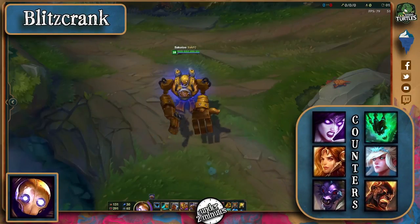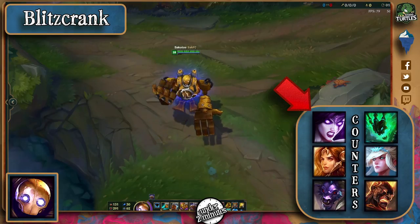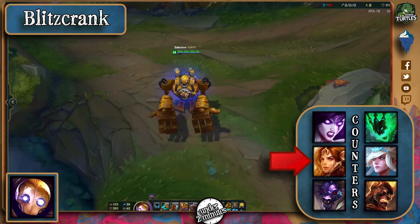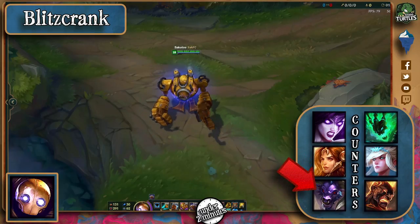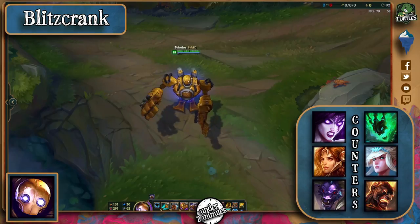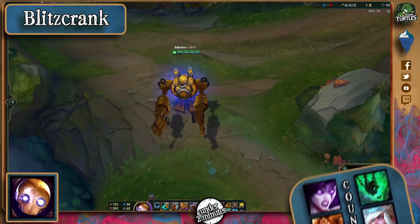If you're still in champion select, you can go for someone like Morgana — her shield is insanely powerful versus champions that rely on one single ability to start their combo. Leona can deny him if she stuns him after being grabbed, and Alistar actually wants to be grabbed so he'll stand in front of your ADC. Thresh for his lantern, Janna for her disengage, and Brand for the counter-engage are all viable counters too.